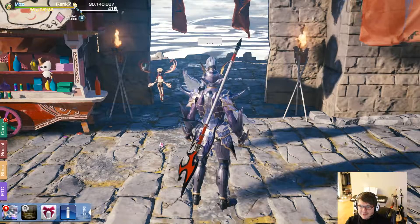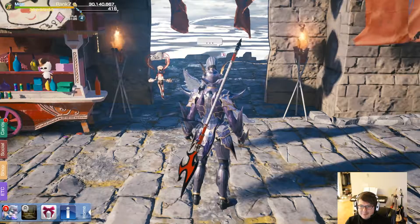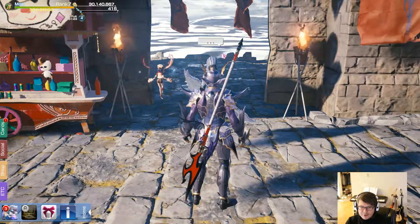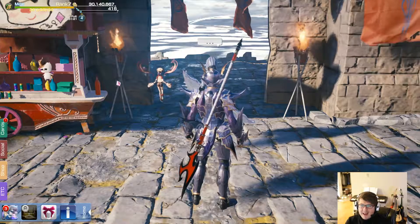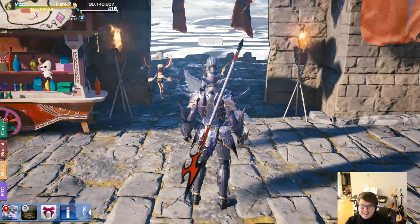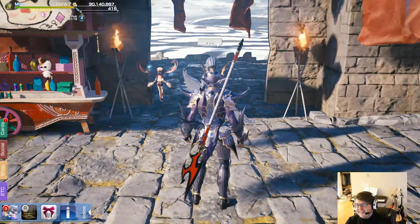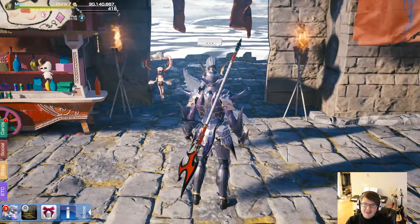And here we are in front of the multiplayer NPC that helps you select your games or start your own. As you can see, we have a 36 stamina cap because we're only rank 7 in the multiplayer, and a whopping 95 extra stamina overflow.